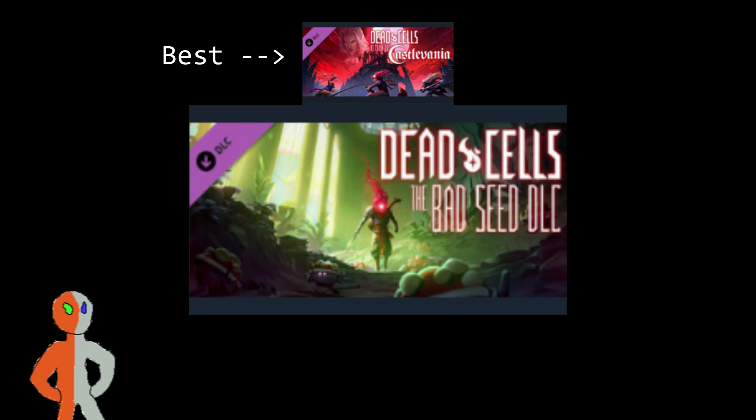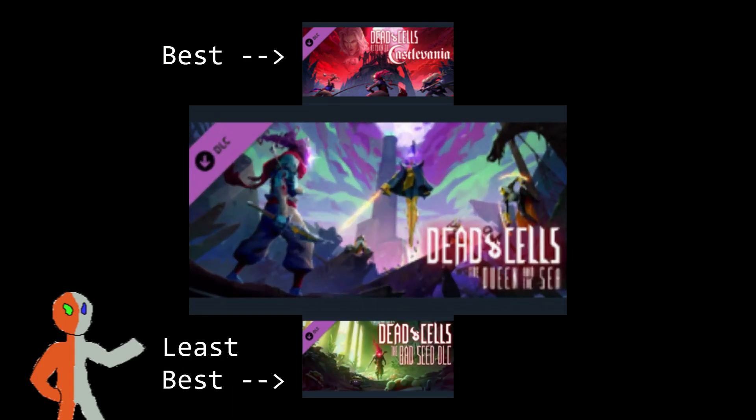I dislike the Morass of the Banished. I don't like the way it's set up — there's a lot of enemies dropping down on your head — and I really don't like the Mamma Tick boss fight. Queen and the Sea is probably my second favorite. I really like the Servant's boss fight. I haven't beat it yet, so I don't know what the Queen's boss fight is like, but I like the way the Servant's stage is all set up.